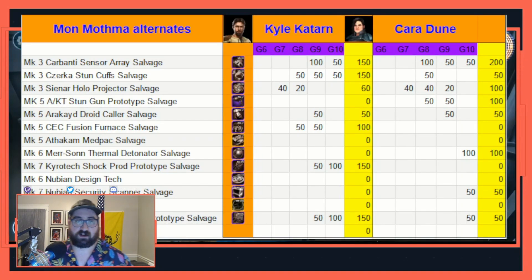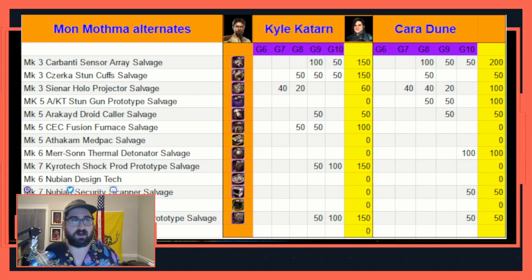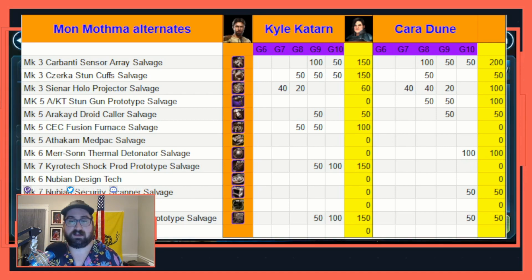With the release of Kyle Katarn in the game, I've started to rethink my Mon Mothma team lineup. For possible alternates, where I would usually think Scarif Rebel Pathfinder or Biston, I would now consider Kyle Katarn or Cara Dune. Both have newer kits that are very useful, and gearing them to gear 11 is actually quite easy. Kyle Katarn requires 300 Kyros, but Cara Dune only requires 100, and their Carbantite, Stun Cuffs, Stun Guns, and Droid Collars are all quite minimal. Both add quite a bit to the Rebel Fighter team.